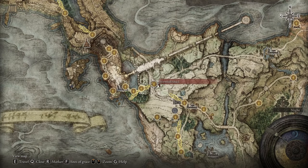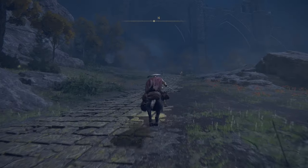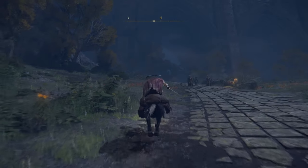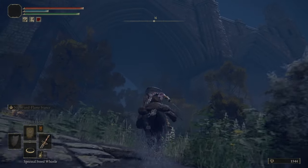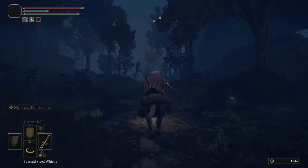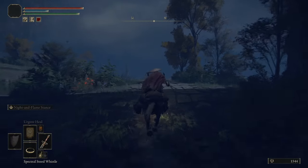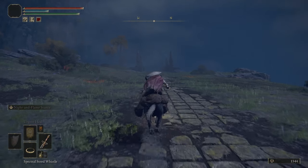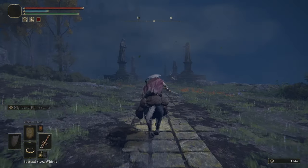If you haven't gotten to this area yet, I'm going to show you how. First you need to get to Stormveil Shack, which you just run up this path and run past enemies. Then run over here under this bridge — I'm going to speed this part up so the video's not too long, just follow my path. It is a good idea to make sure it is daytime so you don't get extra enemies, but you don't have to.